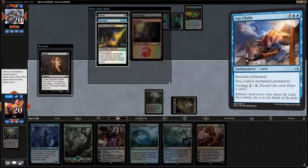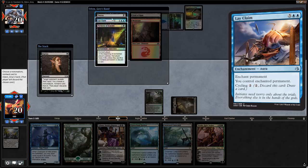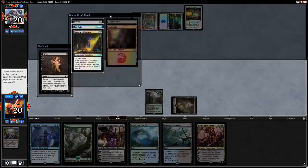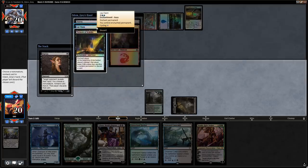Maybe we could Duress now and snipe a Doomfall. What's their hand? Lay Claim, Duress, Torment. Lay Claim is scary at seven mana — it can steal one of our planeswalkers. We could destroy it with Vraska afterwards, so if they Lay Claim Liliana we can play Vraska and destroy it. I think we just take the Duress to prevent them from taking one of our planeswalkers and give them less information.